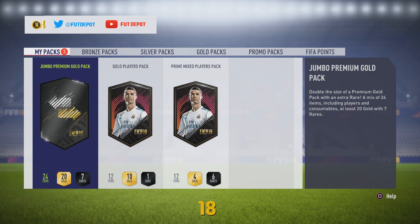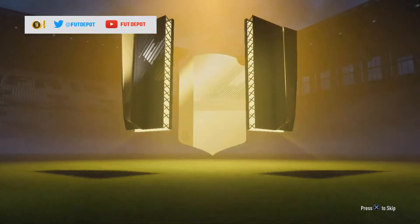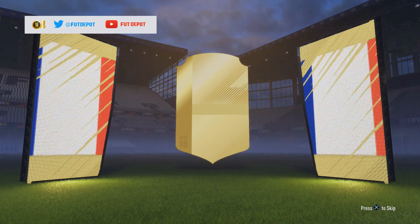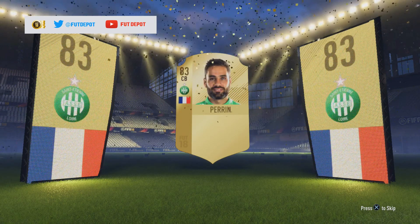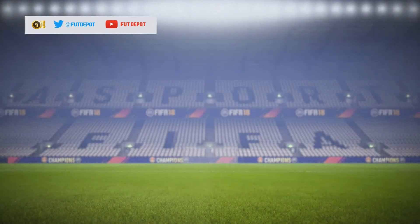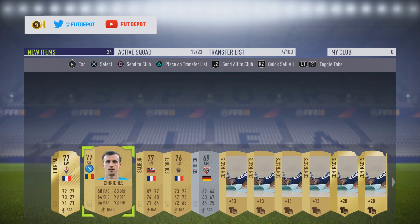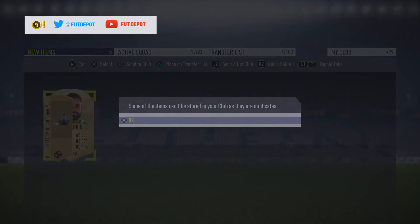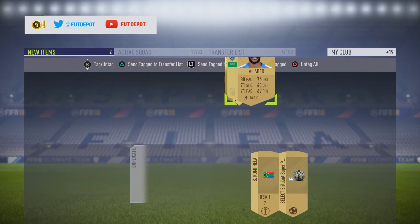We'll start with the jumbo premium gold pack since it's non-players based — mainly consumables and stuff. We actually get a board — finally! We've had lots of these over time. It's a French centre-back from Sochaux and it's going to be Perrin — not too bad, an 83-rated player. Pretty decent start to the packs. We'll store everything in the club, put Perrin on the transfer list, and get rid of the rest of the stuff from that pack.